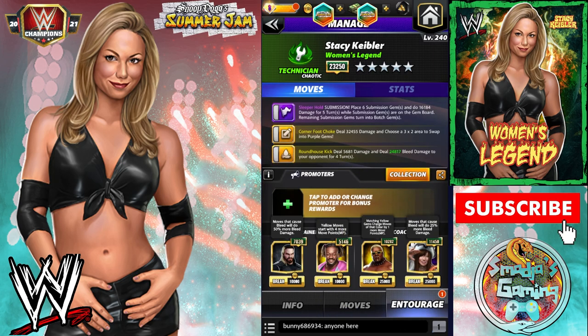For the entourage on Build 2: The Architect Seth Rollins — moves that cause bleed do 50% more bleed damage. Kofi Kingston, the yellow Ampi trainer. Mr. Rikishi — matching yellow gems charges moves of that color by one more move point. And Kairi Sane — moves that cause bleed do 25% more bleed damage.